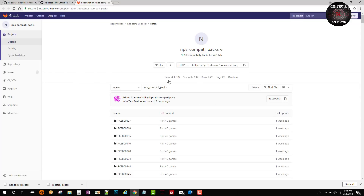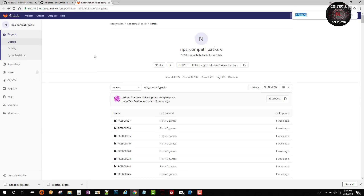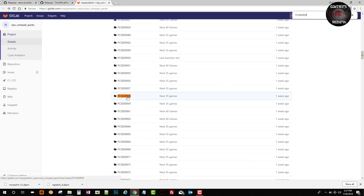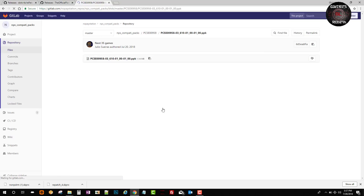I'll go ahead and leave this link in the description as well. Now I'm going to go ahead and copy the game ID and then search for it. You guys can see that the game ID is in there. I'm going to select it and then you're going to get PPK information. We select it and download that information — you guys can see it downloads fairly quick, which is pretty awesome and reliable. That's all we need here.